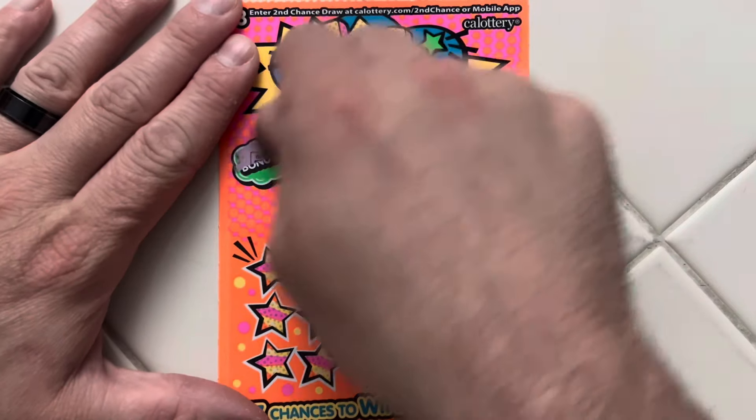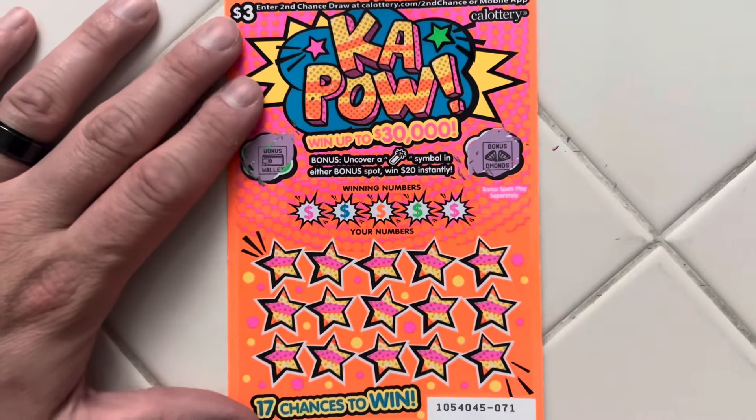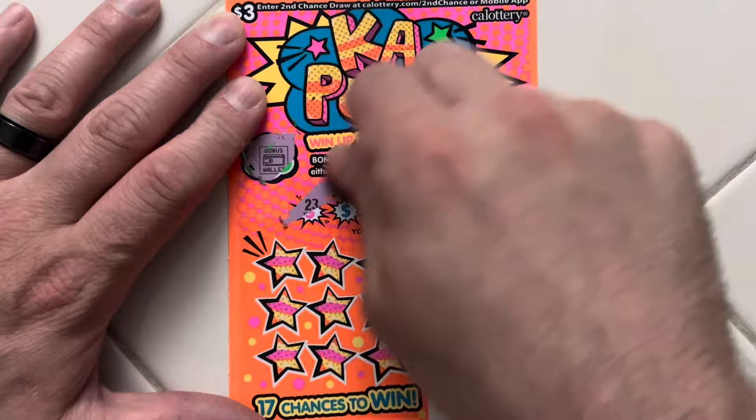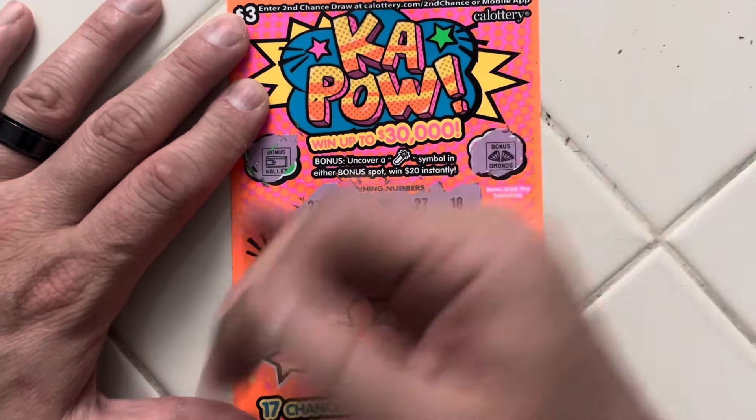We're going to start off with our $3 Kapow and looking for the dynamite stick, which we have not found yet. Our winning numbers are 23, 13, 24, 27, and 18.